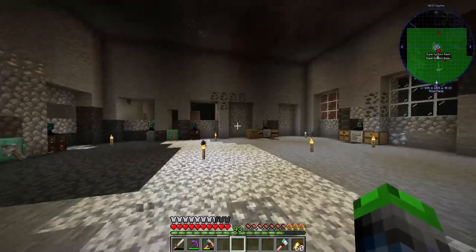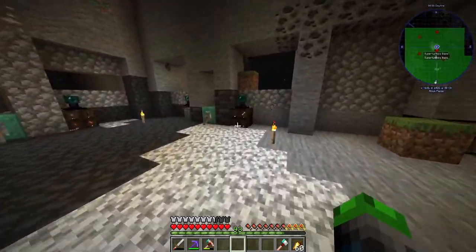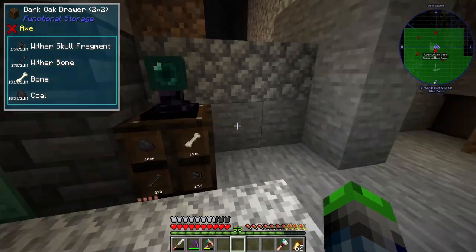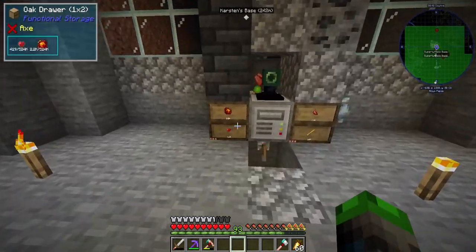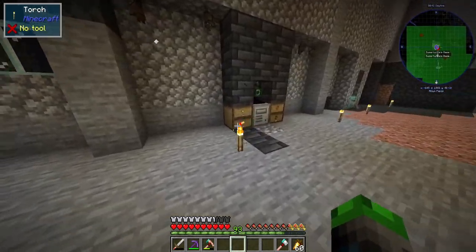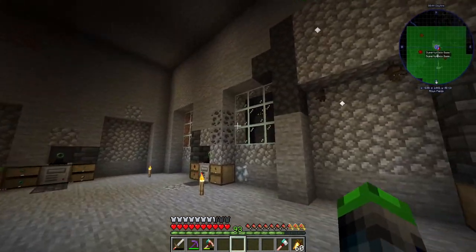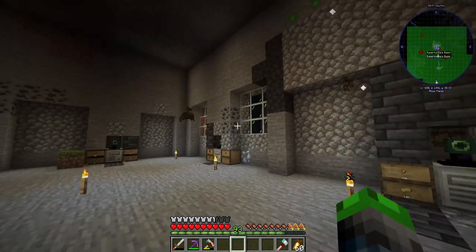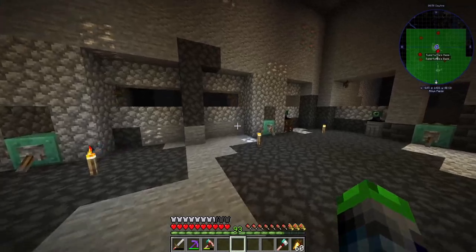So last episode we went ahead and set up our mob farm killing area. I've been AFK here for a bit. As you can see, we've got a lot of materials here — lots of coal, so we've got good fuel, lots of enderpearls, lots of blaze rods, lots and lots of gold. But we have a bat problem, so we'll probably have to light up the spawners in here. We can make those so they don't correspond to light, so they can just spawn in.